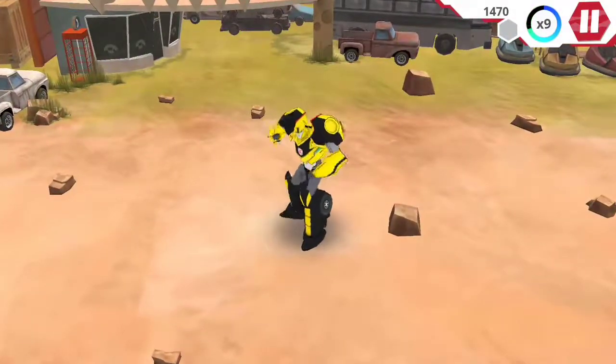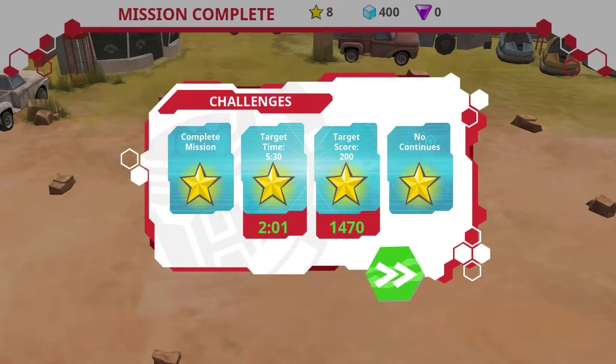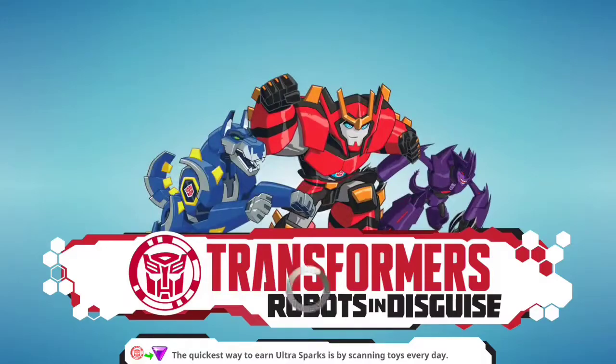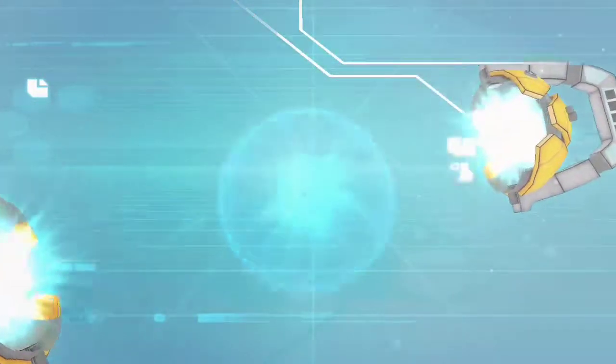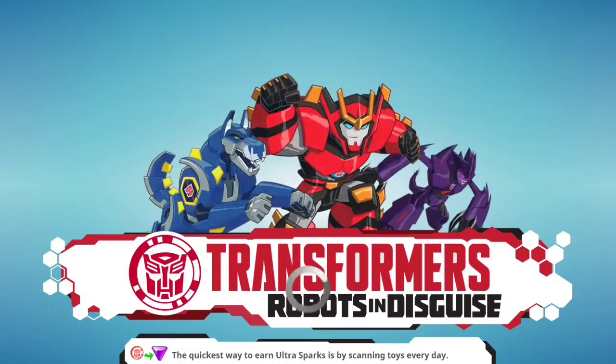10 combo — I've gotten higher combos in the past. There's actually a frozen fish power-up or weapon. And then there are three daily tries. Sometimes you win Ultra Sparks, sometimes you win Energon, sometimes you just win power-ups — it varies.